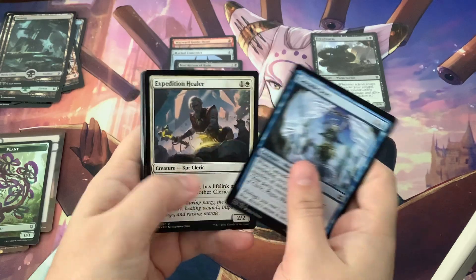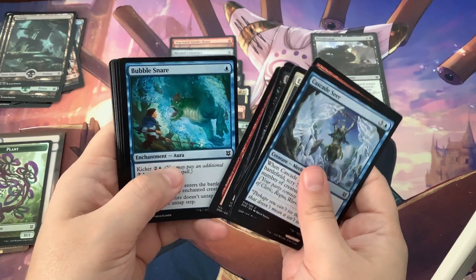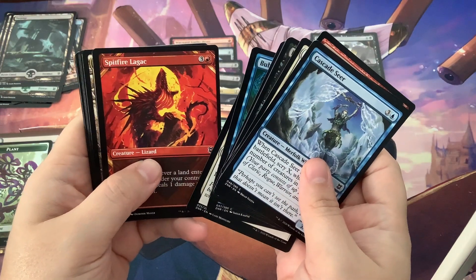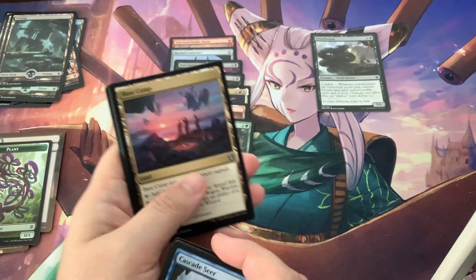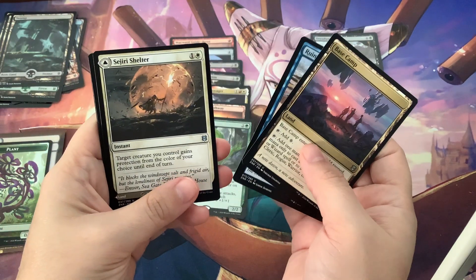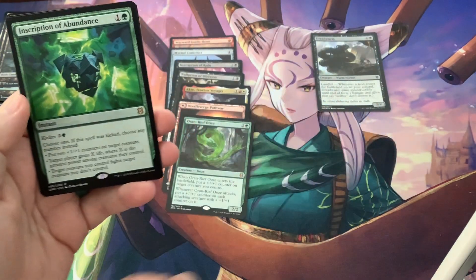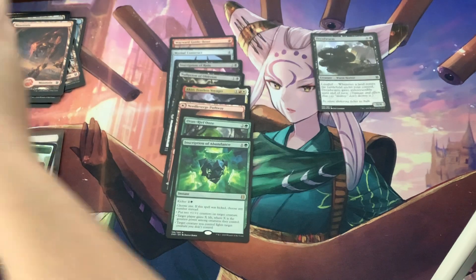Including this one, there are three packs left so two left to open. I'm sorry but Bubble Snare just looks so funny to me. Base Camp, Rune Crab, Giri's Shelter — and what do we got? Another rune-looking thing, that's fine with me, I like it. Cat Beast. Last two packs.